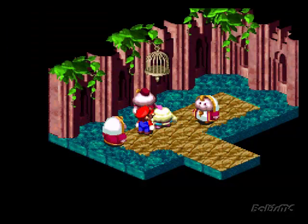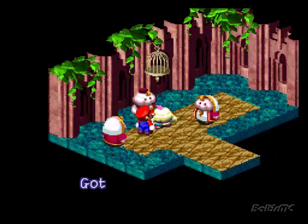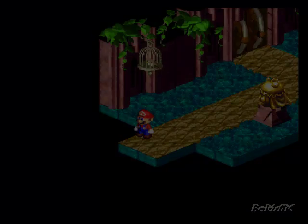Prince. Here. This is for me. Please take it. Alright, and he gives us a flower jar. Hey, you were holding out on us earlier. I gotta use that.